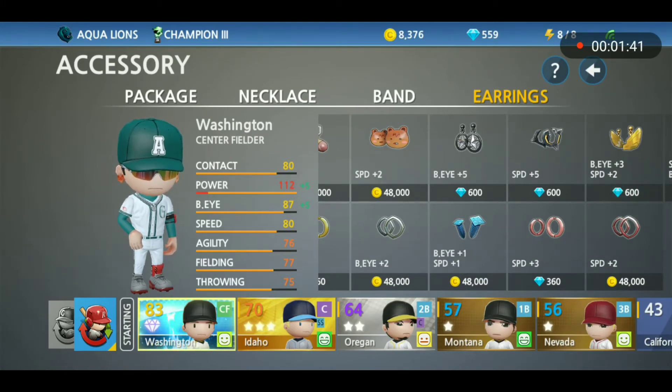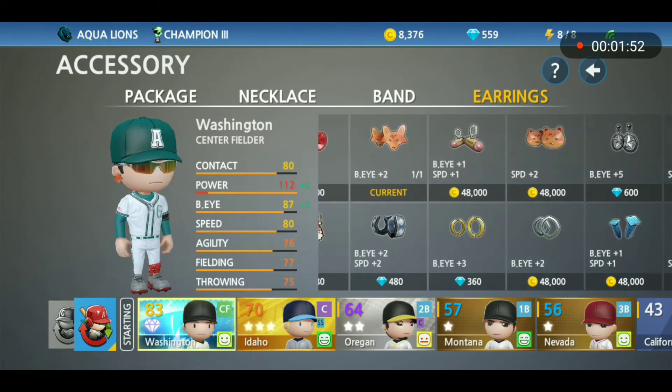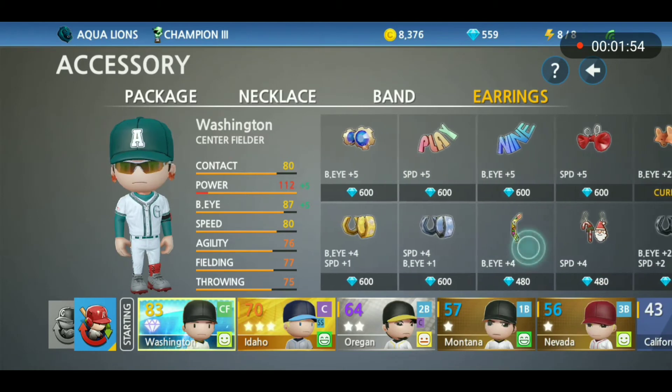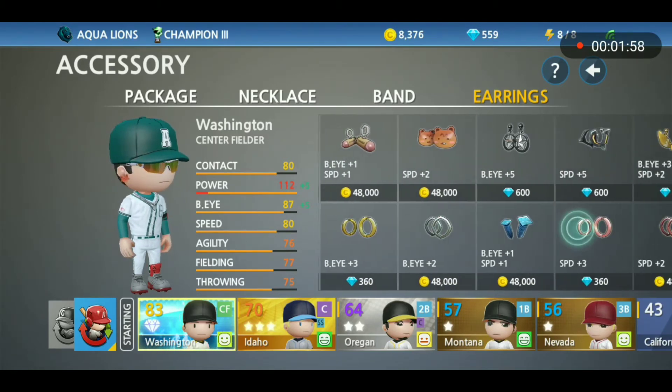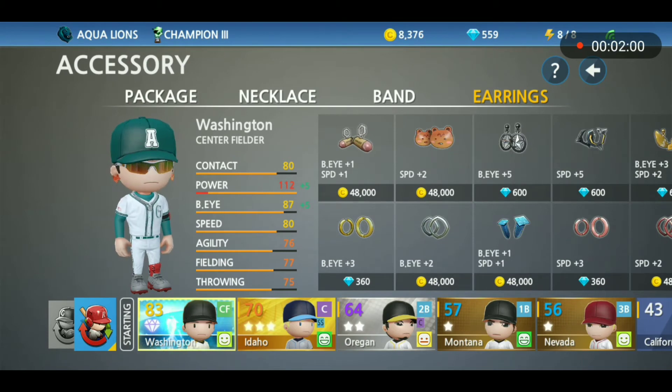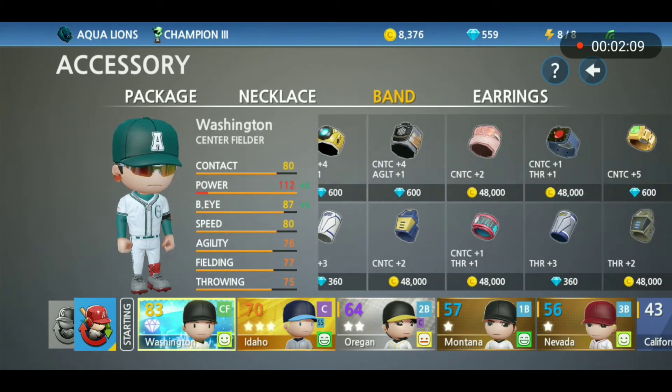If you're looking for more batter's eye or speed, I recommend going with the earring. Gem items can give you more stat upgrades than the coin items because gems are a more valuable currency. For example, it's plus five batter's eye for 600 gems, but the coin ones at around 48,000 coins only give plus two batter's eye.